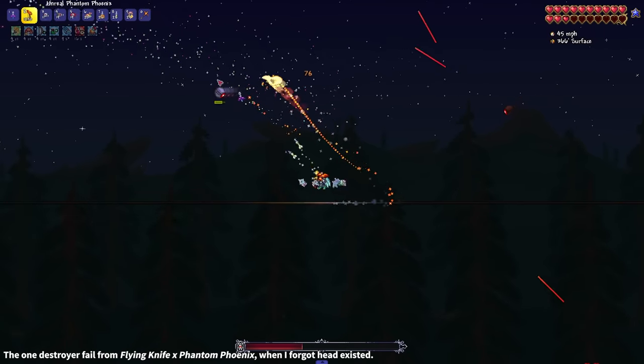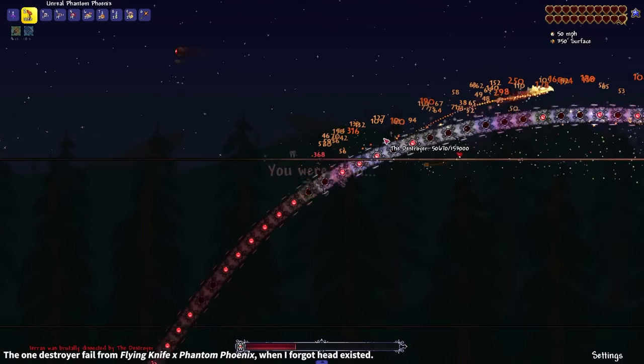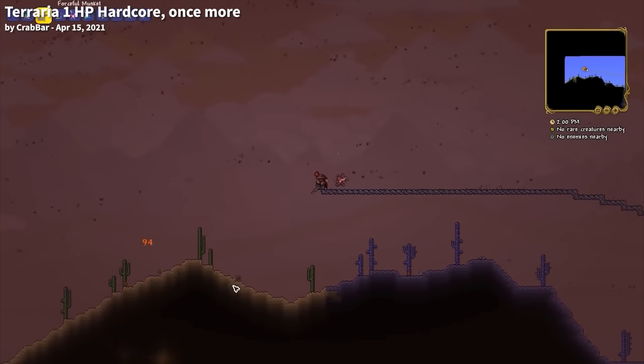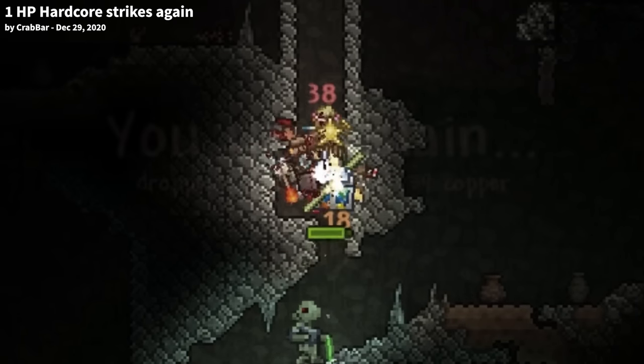First off, step 1: Difficulty. Obviously, the first thing you want to do to make Terraria unplayable is to play on a difficulty way harder than you're used to. The hardest difficulty in vanilla Terraria is said to be 1HP Hardcore Master Mode For The Worthy, which I'm pretty sure no one has ever beaten. However, 1HP Hardcore is not the most unplayable experience.